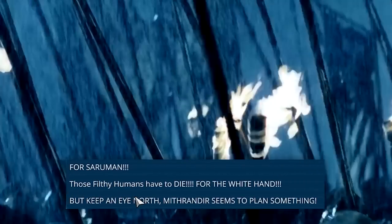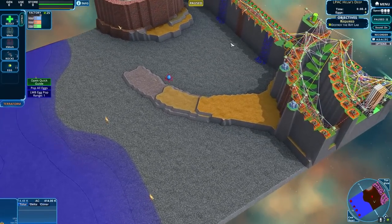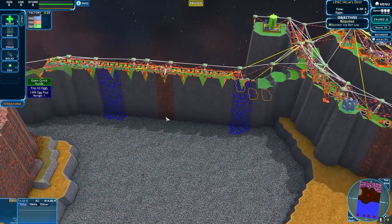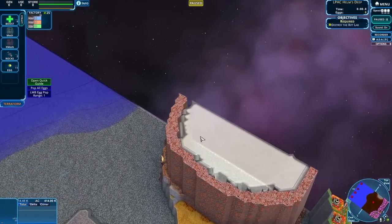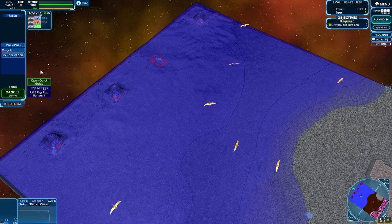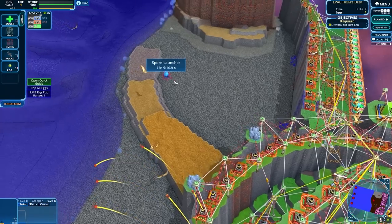For Saruman — those filthy humans have to die for the white hand, but keep an eye on the north. Mithrandir seems to plan something. We're in Helm's Deep — one of my favorite battles in a movie. Just so good. There's old Helm's Deep, we've got to breach the wall, bust in through here, and I'm guessing this is old Mithrandir coming down. Just a whole load of AC — real big quantity. So you've got a tiny bit of creep coming out. We could mesh this way, try not to melt that wall. We want main paths of attack. Is that meant to be like the bomb?